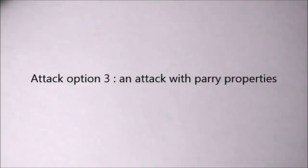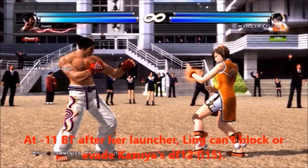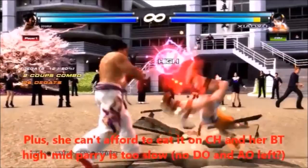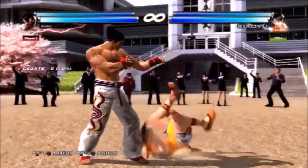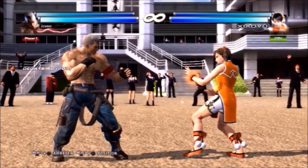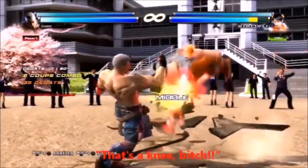Attack option 3: a move with a built-in parry. In this example, Ling cannot block or evade Kazuya's down forward 1. But this punch parry ruins everything. Its weakness is of course the risk of hitting a counter hit from an unparryable move.